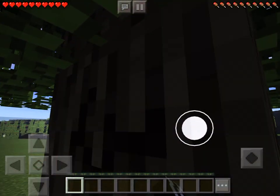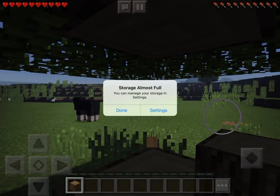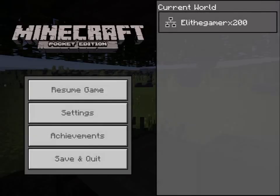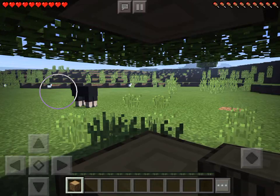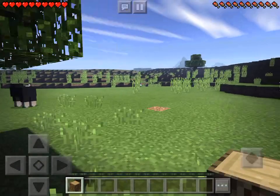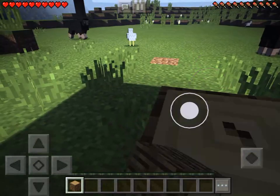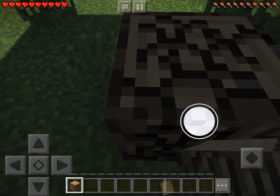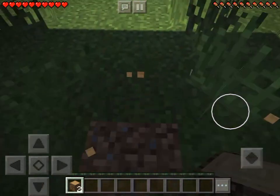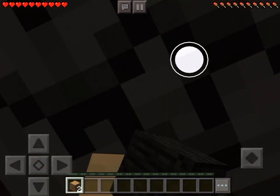I'm pretty sure this is like the orange wood or catered wood or something. No wait, what is it? So this is oak wood. Let's just hammer it because that's the first thing we need. It's kind of glitchy, but it's okay.